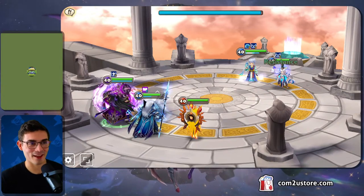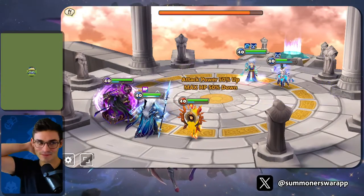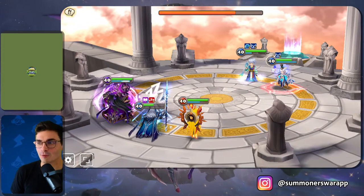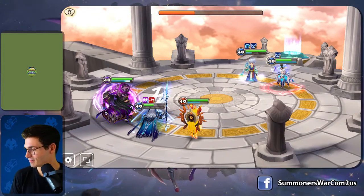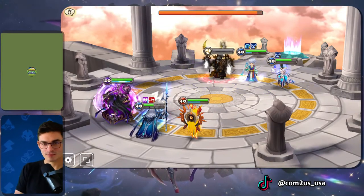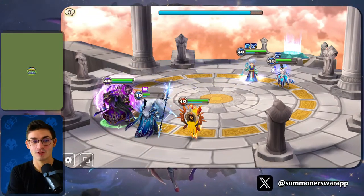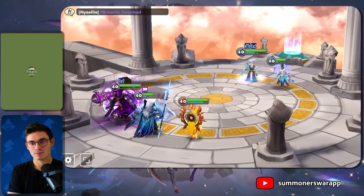Feng might have turned this game around after getting the soul protect. Gapsu is basically a Raccuni with damage. That's the most disgusting description for a monster I've ever heard. That thing is stupidly tanky — you don't pay attention to it for one second and it almost takes the game back. But then again, skill 2 of Gapsu ignores defense, so it's true damage.